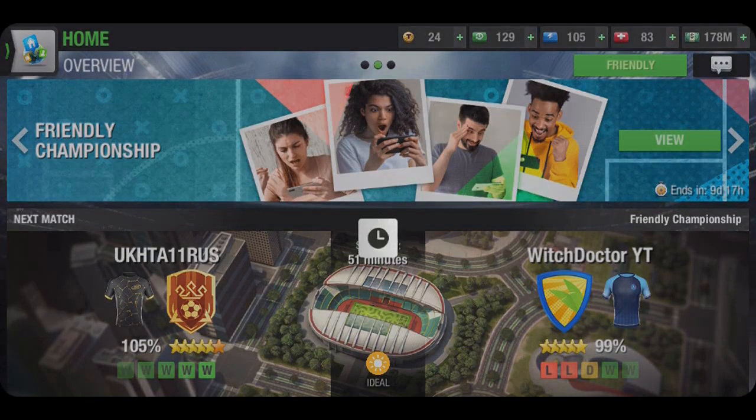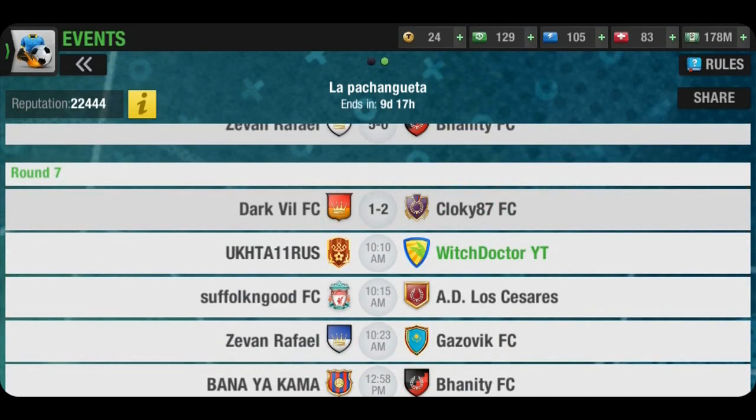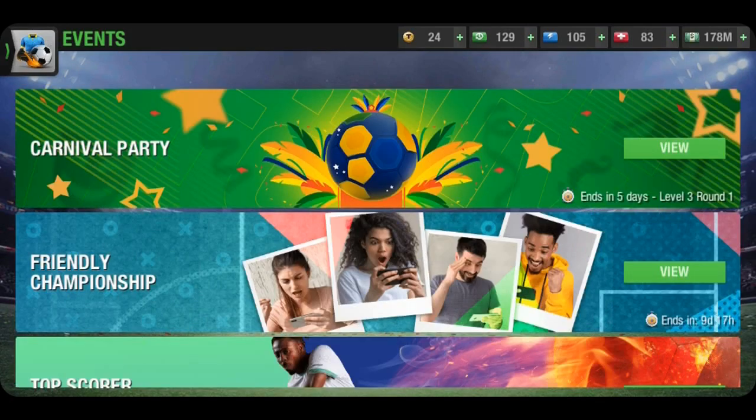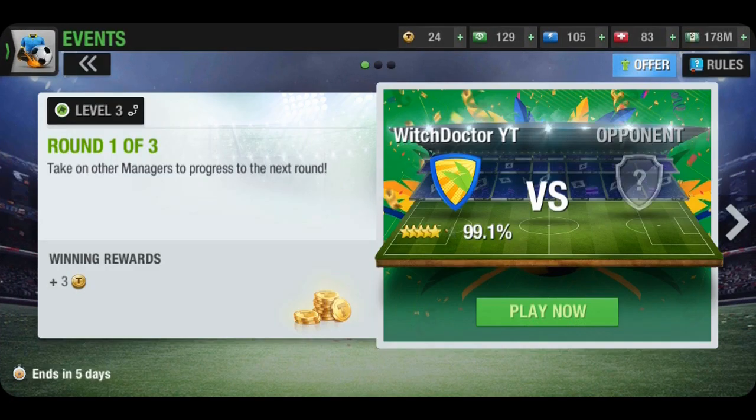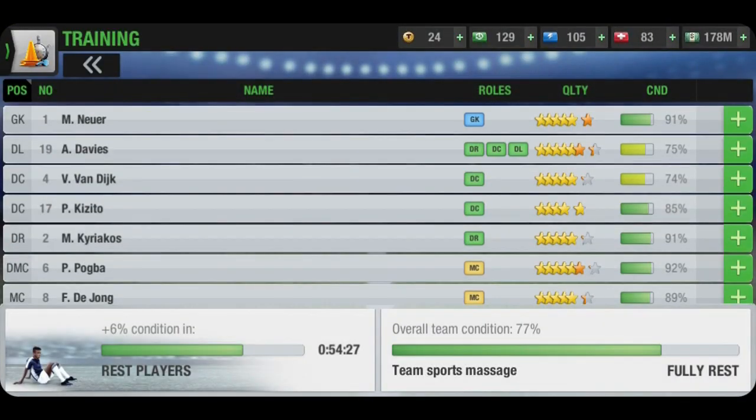Hello and welcome back to another video on the channel. In this video I will be training the set piece MC in Top Eleven. The set piece MC in Top Eleven is an MCMR or an MCML role combination characterized with having high skills, crossing, shooting, passing and creativity.